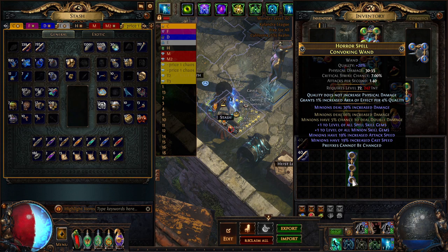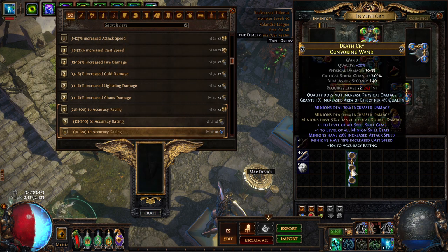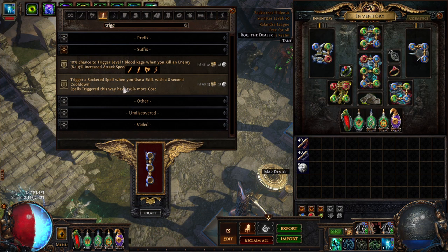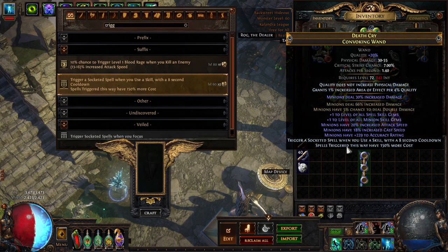If we succeed, we need to encourage minion mods again. I crafted on a junk accuracy rating to block it, since I kept seeming to hit this a few times in the process. Eventually we got a minion mod — accuracy rating to minions. Minion crit is best, but at this point we can bench craft trigger a Socketed Spell, and hoardercraft quality gives area of effect, which applies to your auras.